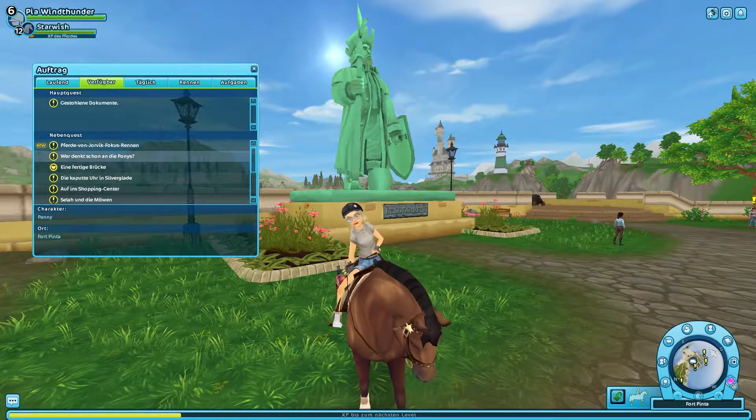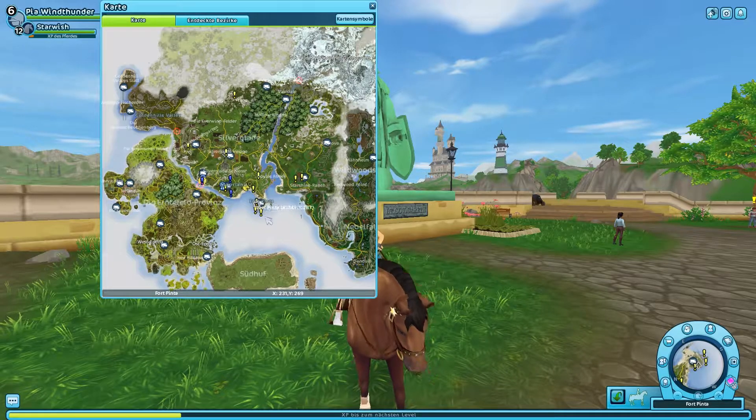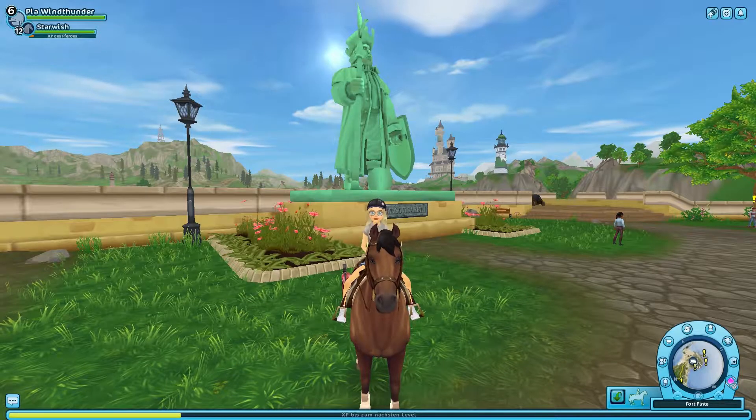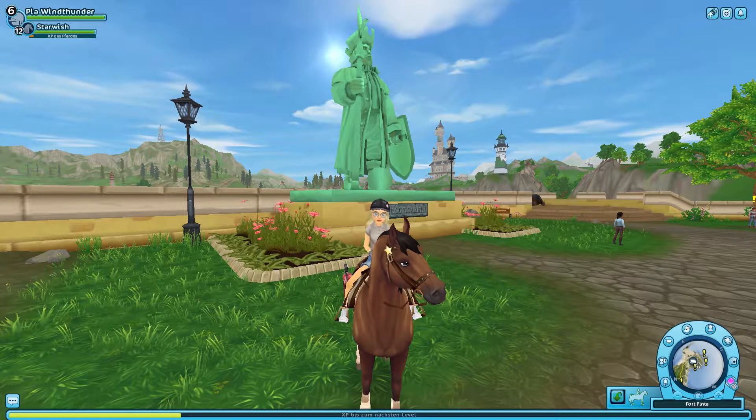Wir gehen jetzt zu Penny in Fort Pinter. Das ist hier das Ausrufezeichen. Aber bevor ich anfange, wollte ich euch noch etwas sagen.